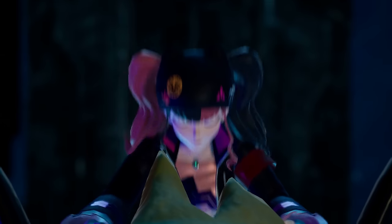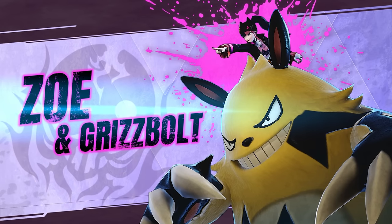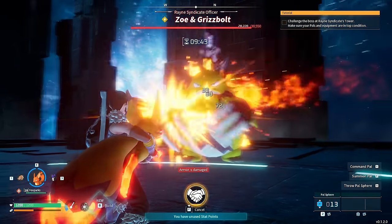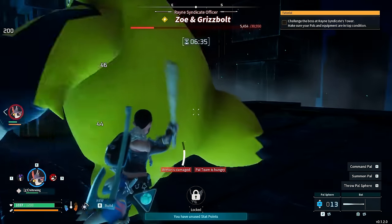It's now time to take on the first tower boss — this is going to be a Grizzbolt fight. Thankfully this Grizzbolt will not have the minigun, but you will see plenty of Grizzbolt minigun action when we fight the harder bosses. Zoe and Grizzbolt — this is the first of five tower bosses. This fight is actually very simple — you could view this as a tutorial fight. The tower bosses do get substantially harder, especially the last three fights. The last fight is probably in my opinion the hardest fight in the game, including the legendary PAL fights.